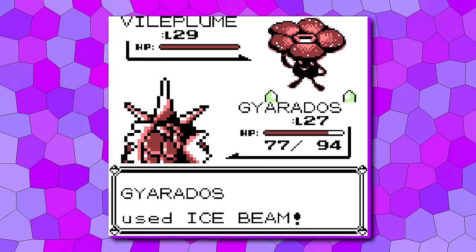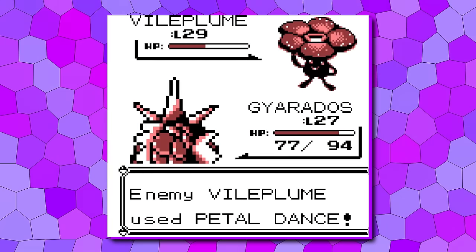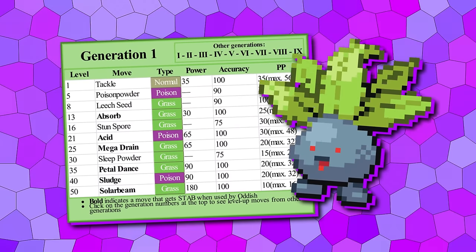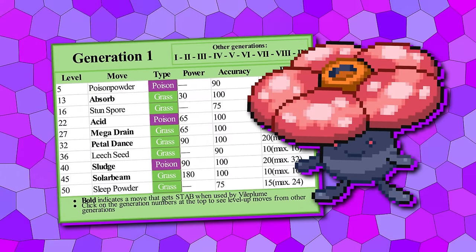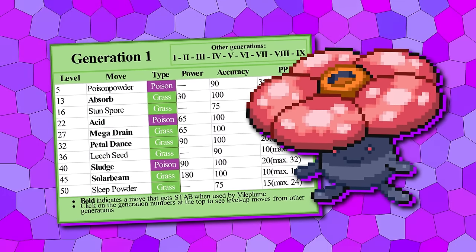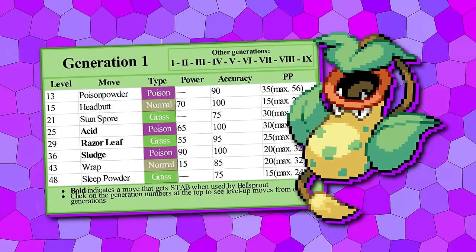The Oddish line was built in a way that it's literally Bellsprout and Bulbasaur but worse in nearly every way. To compensate, we've put it in Viridian Forest and pushed it into the healing niche, giving it Leech Seed at 8, 30-power Absorb right after Brock's level cap at 13, and 65 base power Mega Drain at 27. At 90 power, Petal Dance and Sludge now help its damage output a lot too. Meanwhile, the Bellsprout line is going to dive deeper into its offensive-oriented niche, learning the guaranteed-crit Razor Leaf at 29.